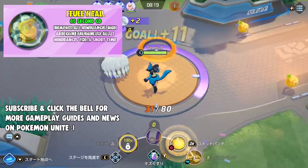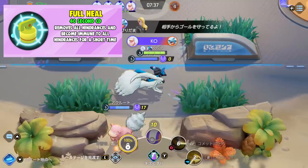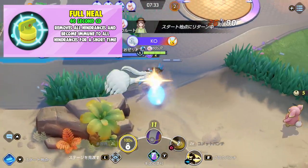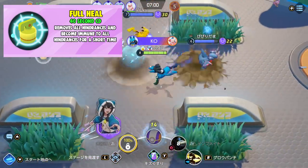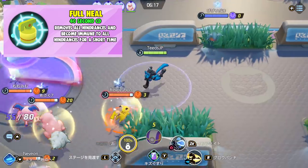Next is Full Heal, with a 40 second cooldown. It removes all hindrances and makes you immune to all hindrances for a short time. This item basically makes you immune to things like slows, stuns — anything that affects your Pokemon negatively. You can also use this before you're about to get knocked back if you're predicting it. In other MOBAs I've played, an item like this was used the most.